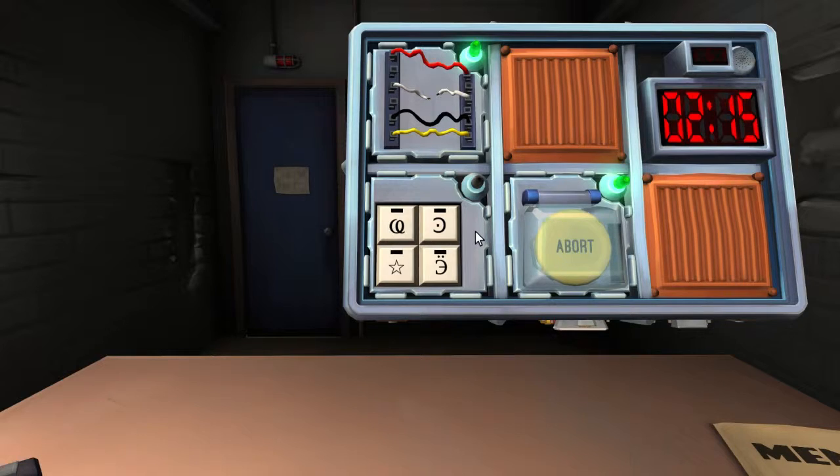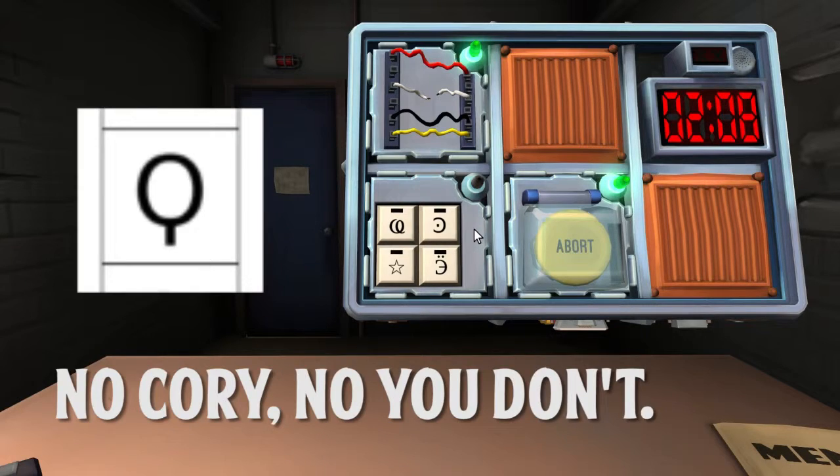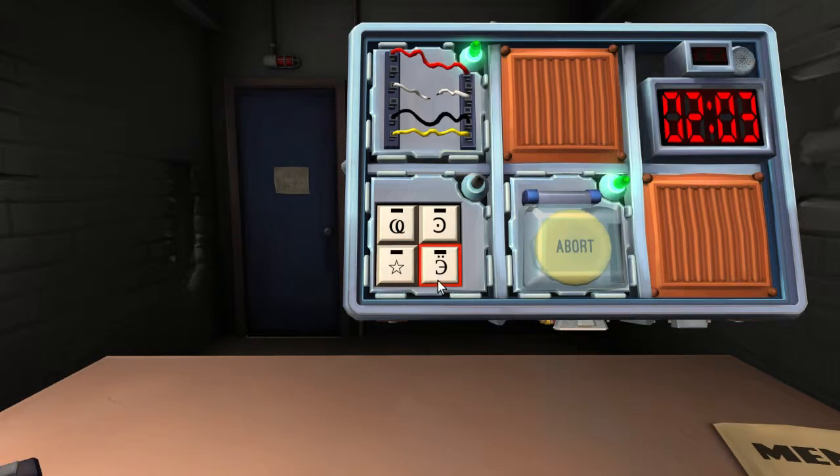Do you have a Q — like an O with a line coming down? Yes. Do you have a backwards euro sign with two dots above it? Yes. And a star? Okay, hit the backwards euro, then the circle with the line, then the backwards C, then the star. That wasn't right — it gave me an error when I hit the circle with the line. The euro was right but then it gave me an error.